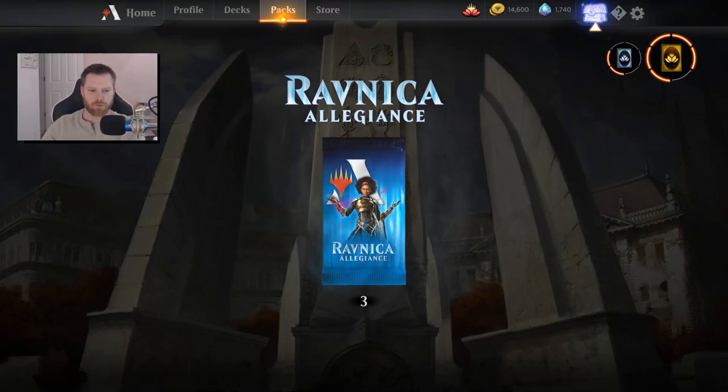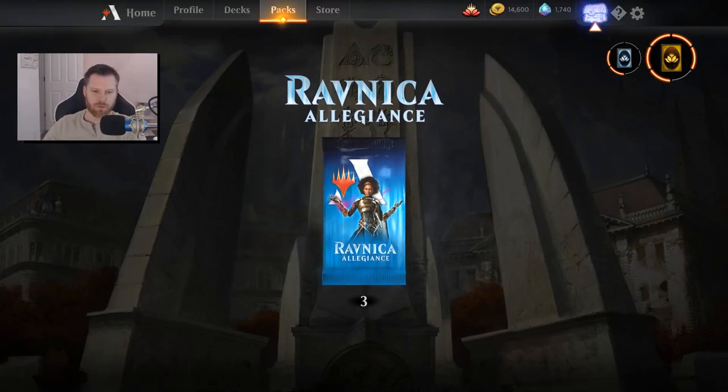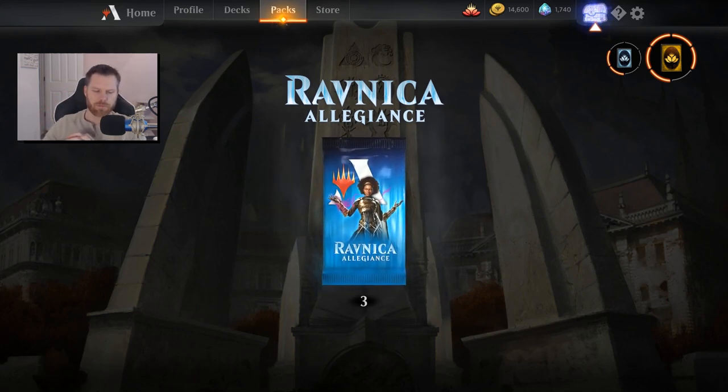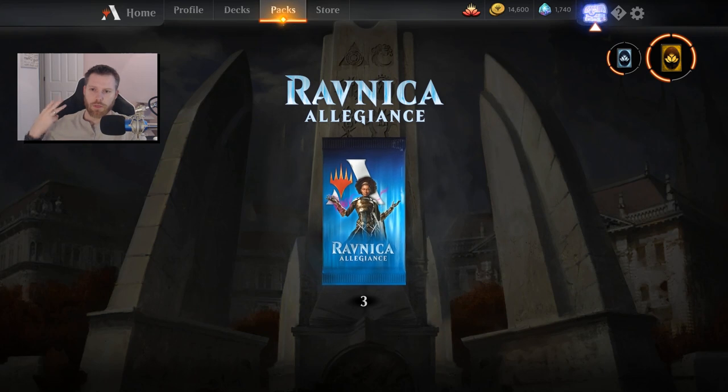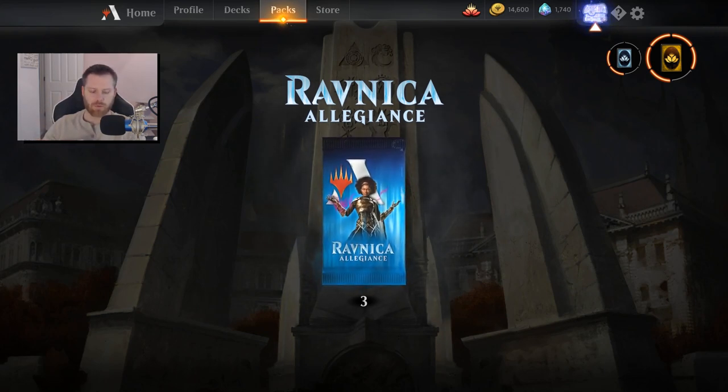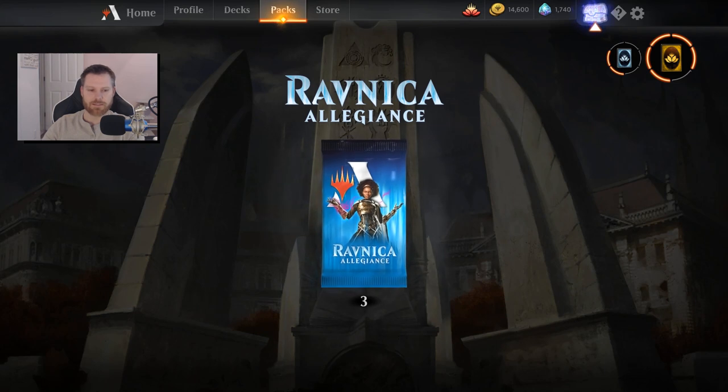Hello everybody and thank you once again for joining me for the Ramp Hacks, the weekly show where I talk about the state of the game, some of my own thoughts and things that I think could be improvements. In this episode I want to cover three things that Magic the Gathering so desperately needs to add to the arena for it to make the splash I think that it could make. My name is Justice, my handle is Sarcantuna. Make sure you subscribe for more content like this.